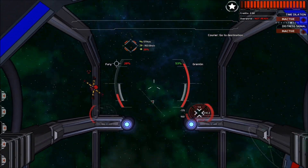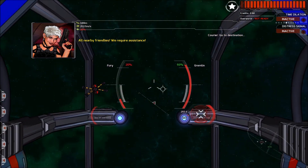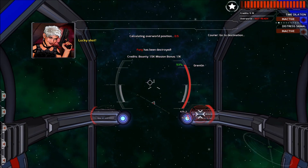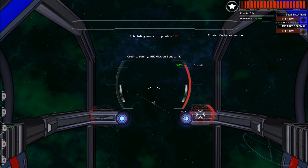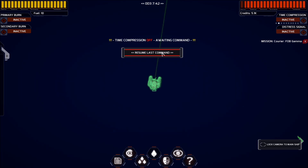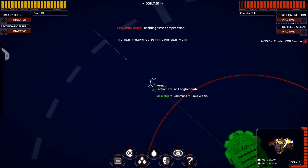Our turret is making quick work of this guy. That is why I love the turret so much, because I am terrible at dogfighting. We've got some help come in from one of the other factions. He's been destroyed — that's why I couldn't see him. We now see we've got a bounty of 1,500 credits, which is more than the mission was worth in and of itself. We're going to go back into overworld mode and resume our last command. Now we've got an escort from the civilian conglomerate, which is very friendly with us.